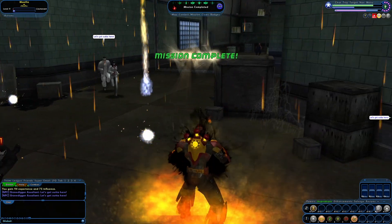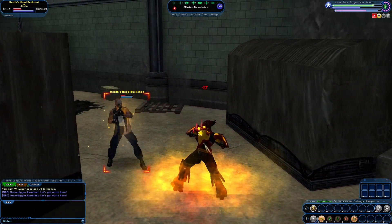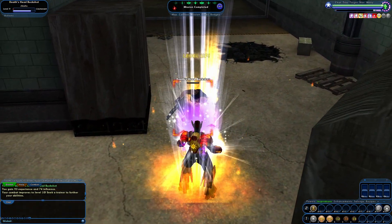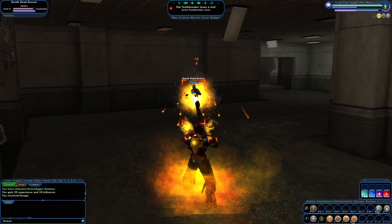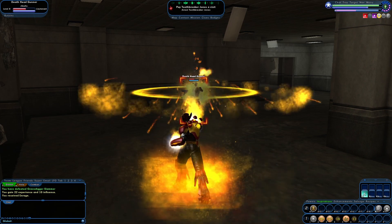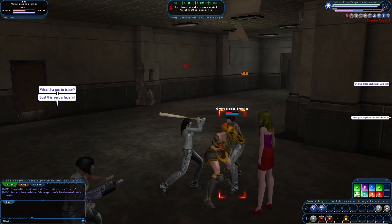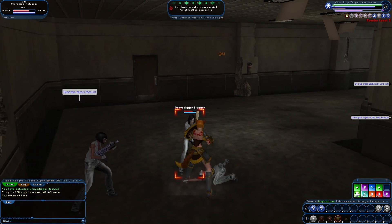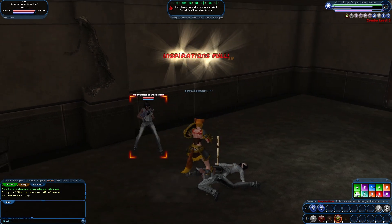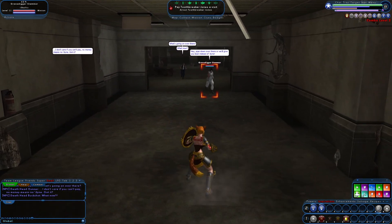The fourth category is the varied approach. This depends on what archetype you're playing. For squishier archetypes like blasters I stack up and hold on to inspirations for big, hard fights. When playing something like a brute, tank, stalker, or scrapper — classes that can take damage — I pop them like candy, especially on tankers and brutes.